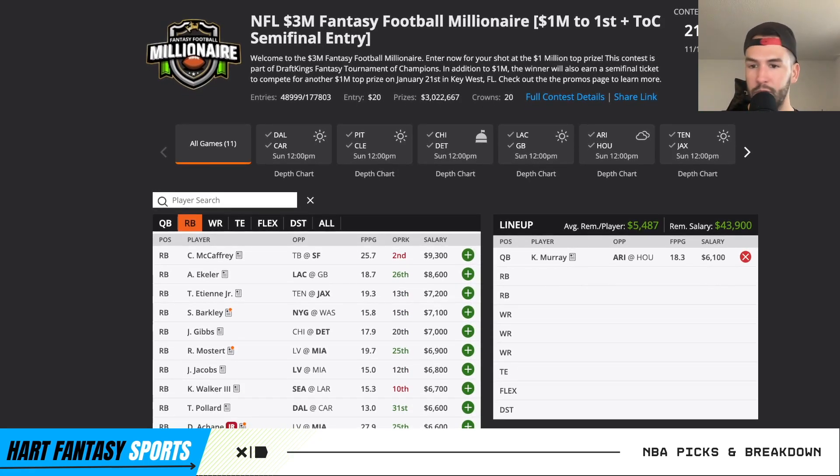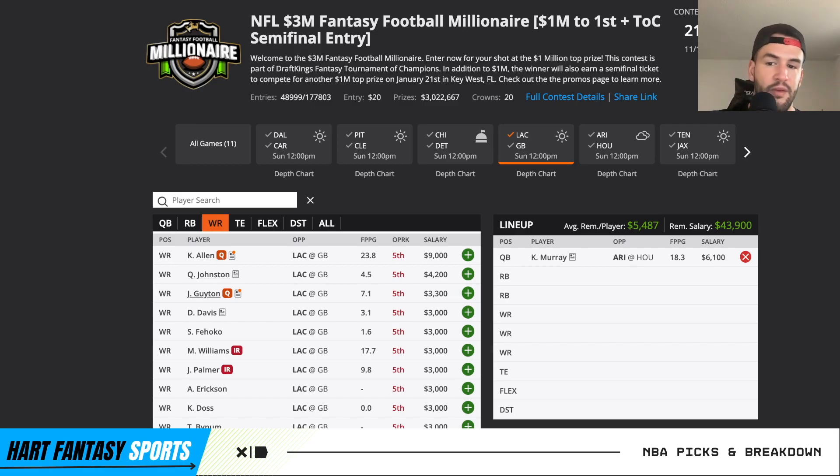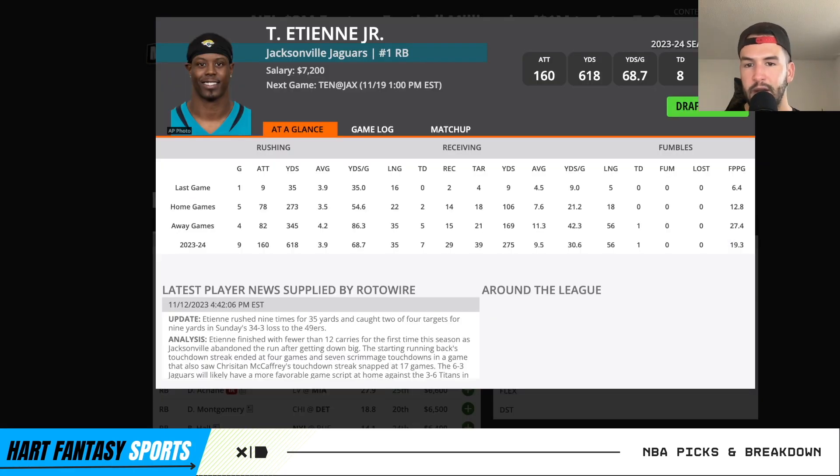For the running back situation, the two safe plays at the top are CMC and Eckler. For Eckler, it really depends on the news with Keenan Allen — if he's good to go, and same thing with Guyton. They're very shorthanded at wide receiver right now. If one or both miss, that makes Eckler even more viable — probably a very safe cash play since he should see a ton of work. Even if both are in, Eckler is still a really solid play.